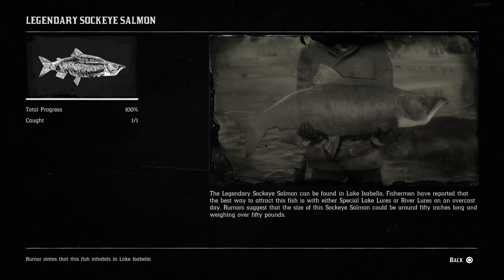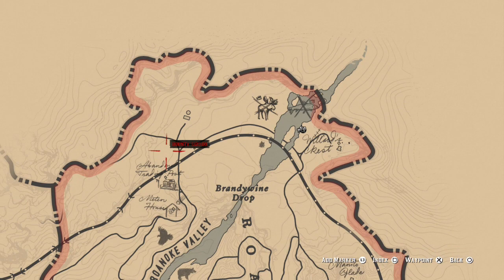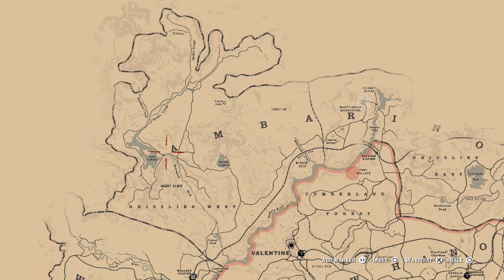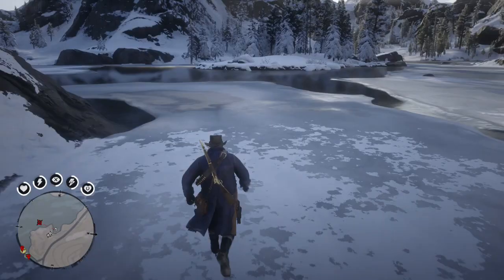Let's get into it. The first thing you're going to want to do is on your map, go over to Lake Isabella. Lake Isabella is located up in the snowy region where you took place in chapter one. That's also where you can find the white bison and the white Arabian horse, so you can kill three birds with one stone. Make sure before you head up here you equip some winter gear or put some winter gear on your horse, as it's going to be freezing up there.